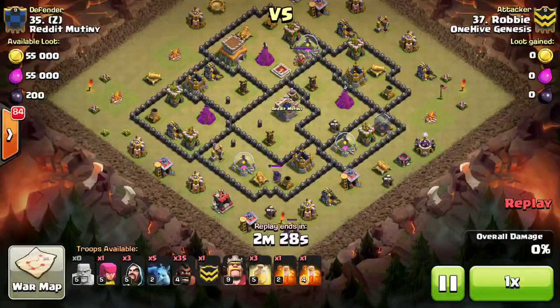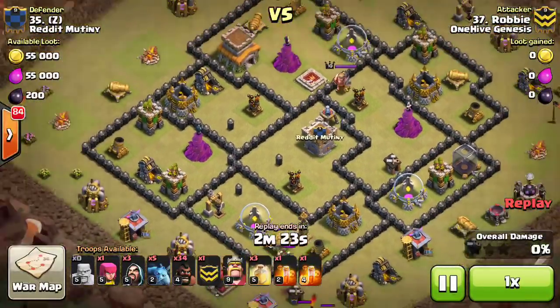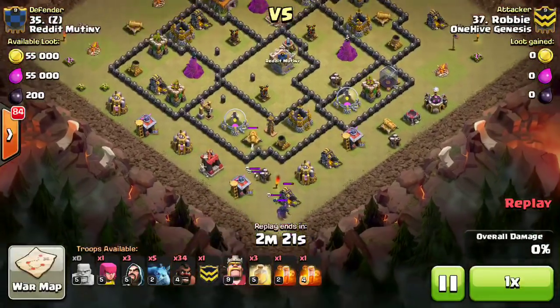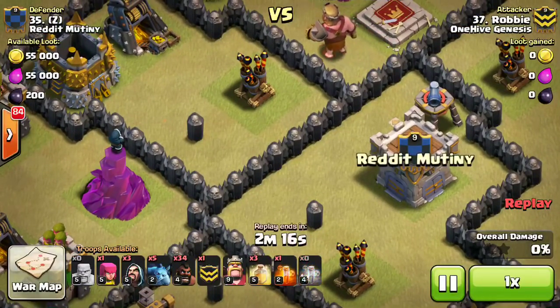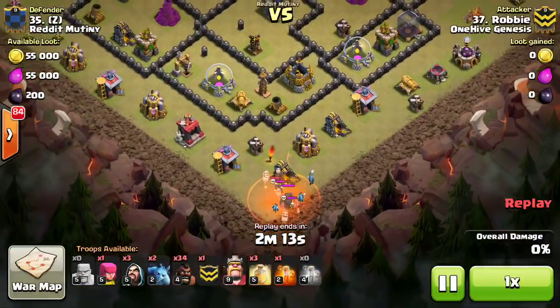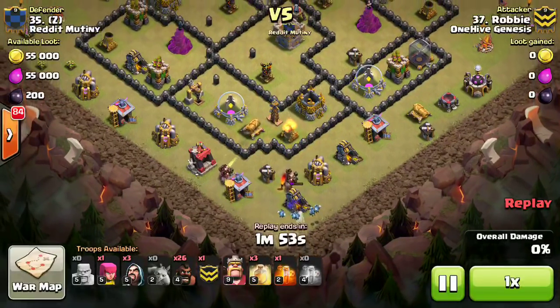Right here, just gets a CC lure — it lures out the CC. This was the base with the hole — yeah, that's a hole. 3 by 3. So easy CC lure. Kind of a bad job by Z from Reddit Mutiny. Got to watch for those holes — maybe have your clanmates check it or something. Because easy kill right here. Wants to save a poison spell for the King or the skeleton traps or whatever. So just drops down the one poison, then a few Minions — gets the job done very easily there.